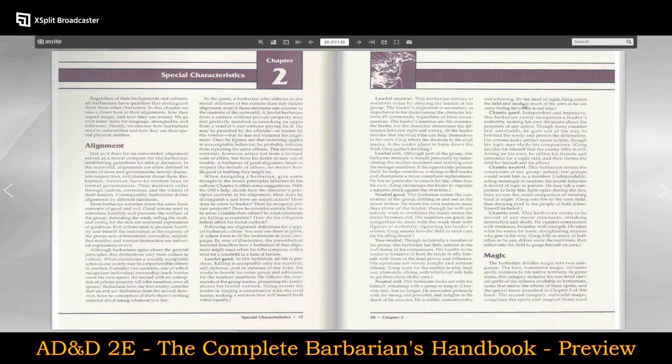Alignment. Most barbarian societies share the same basic concepts of good and evil. Good actions tend to minimize hostility and promote the welfare of the group — defending the weak, telling the truth, and caring for the sick are universal expressions of goodness. Evil actions tend to promote hostility and benefit the individual at the expense of the group — acts of intentional cowardice, unjustified murder, and wanton destruction are universal expressions of evil. You have lawful good, lawful neutral, lawful evil, neutral good, true neutral, neutral evil, chaotic good, chaotic neutral, and chaotic evil.